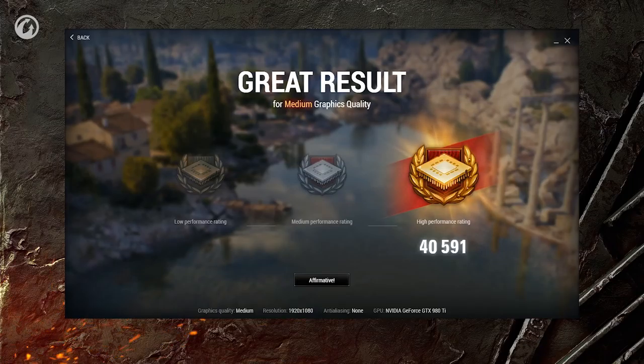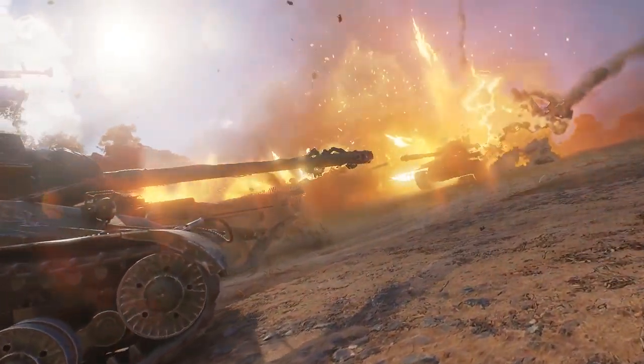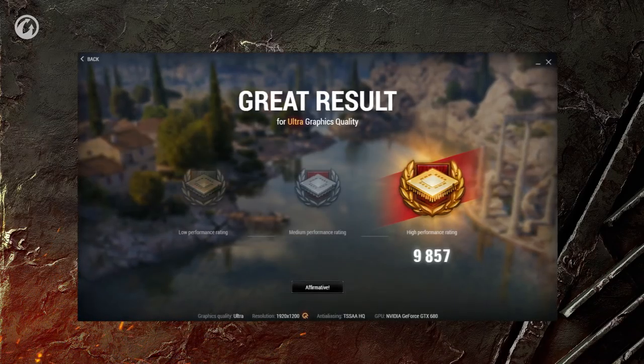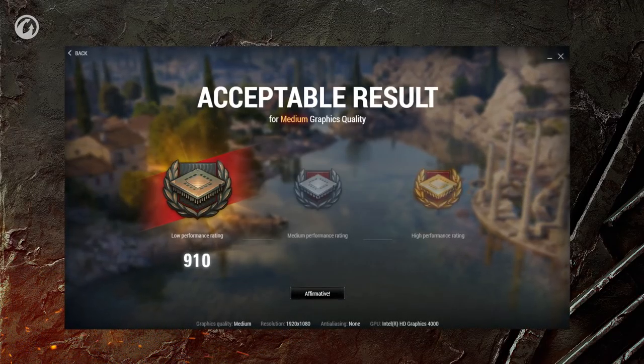Since World of Tanks Encore software is not a benchmark, it evaluates PC performance in points. The points adequately reflect PC performance and allow you to compare your results with friends. A result of 8001 and higher is Gold, which is excellent. 3001 to 8000 points is Silver, which is good. Up to 3000 points is Bronze, which is acceptable.